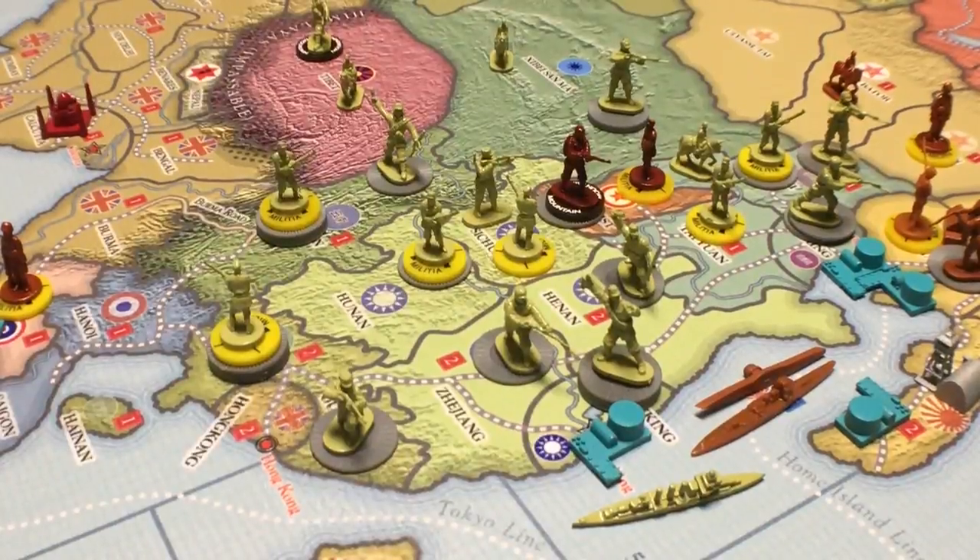Hello everyone, this is General Hangrenate. Welcome to my war room in Prince George, British Columbia. This is another in the continuing series of how to play Global War 1936 to 1945, and we're continuing our section on the political situations in the game.